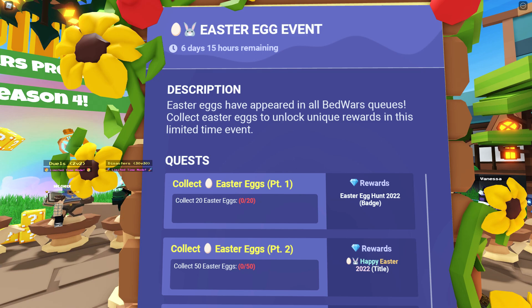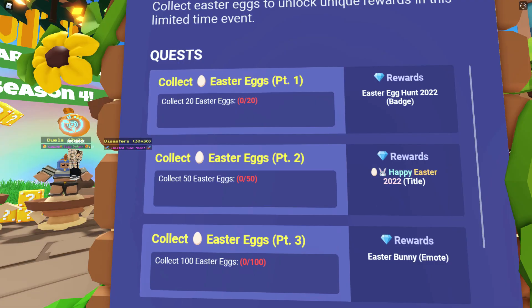Collect Easter eggs to unlock unique rewards in a limited time event. Collect 20 eggs for the Easter badge, collect 50 eggs for the Easter title, and collect 100 Easter eggs for the Easter bunny emote.